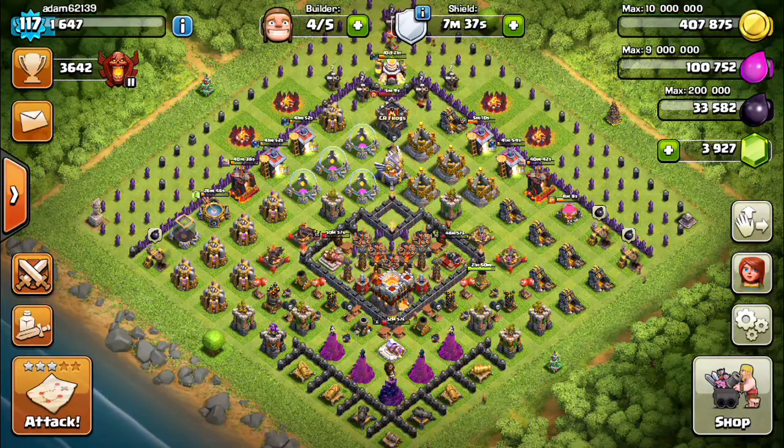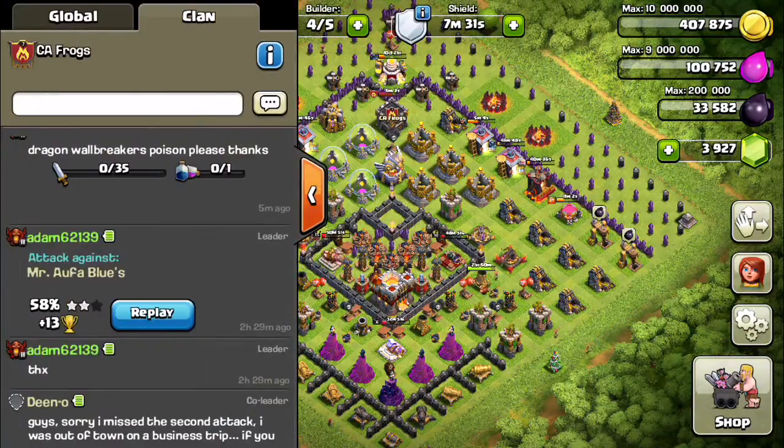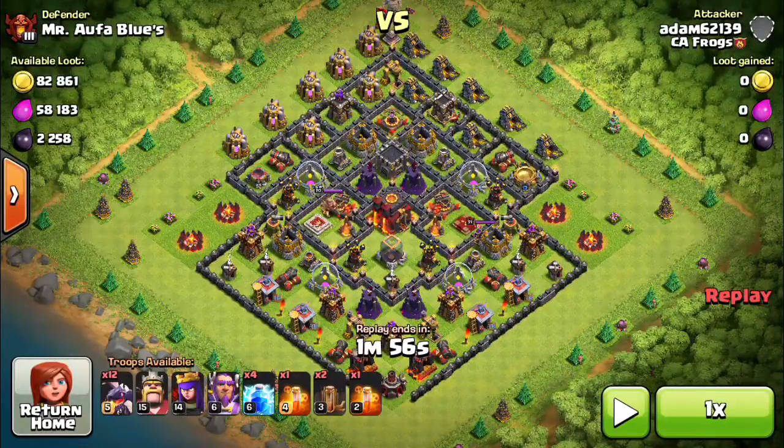Hello clan. Today I'm going to show two replays on how to attack with dragons. In both replays, the approach is the same: you go in with 12 dragons and then rely on your clan castle.